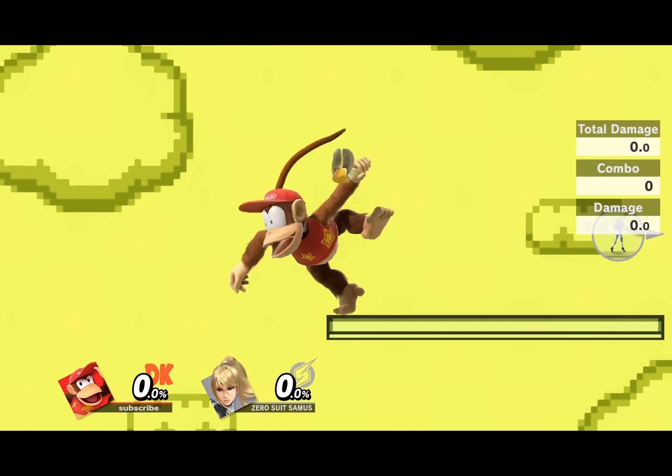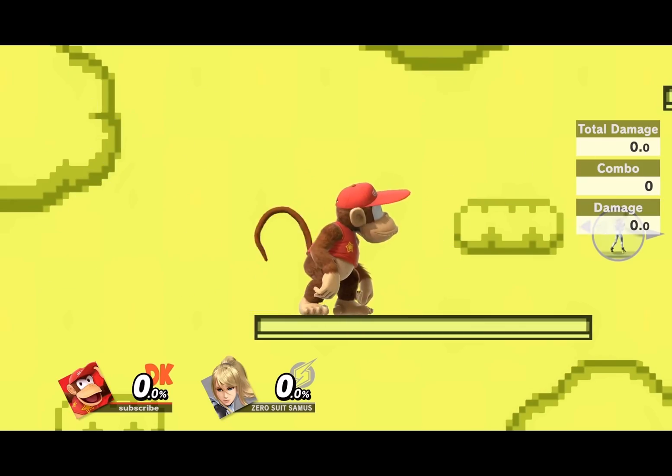Diddy Kong — Down B. Why'd this man get a whole-ass banana peel? This is literally cheating. Items aren't allowed in competitive play.